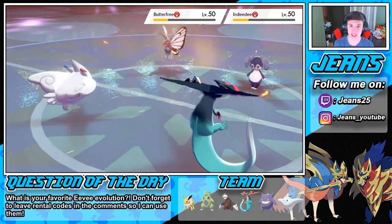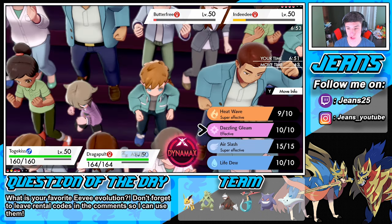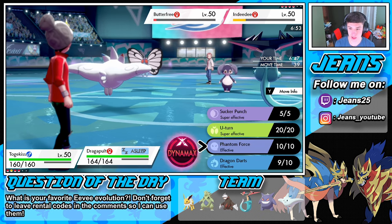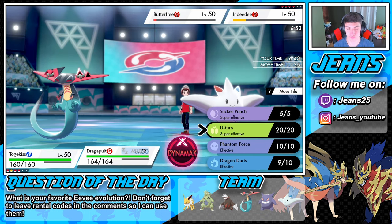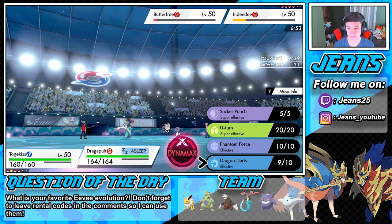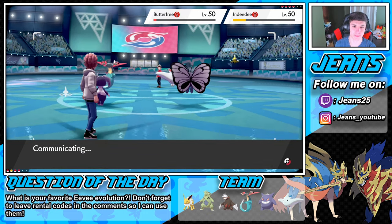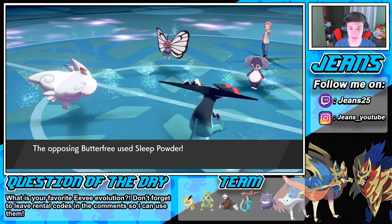Heat Wave comes in — is this a Sash? Not sure if it was Sash, we didn't bring it down far enough. Another Heat Wave pops off. What do we do next? Let's go for another Dragon Darts STAB — and Follow Me soaks up both darts again. Dragapult is fast asleep — okay, that's fine. Sleep Powder is going to come out on Togekiss.